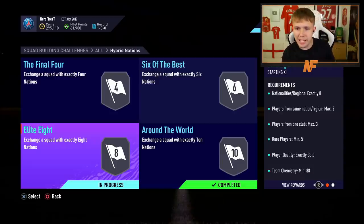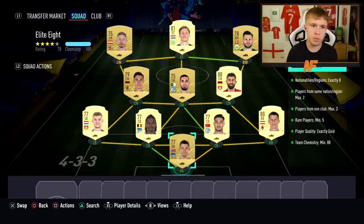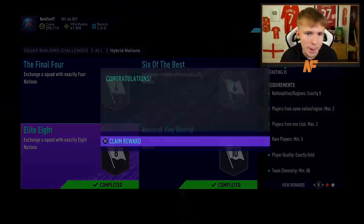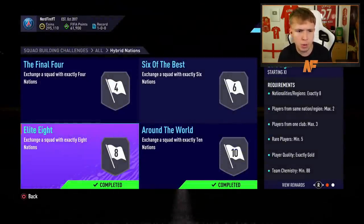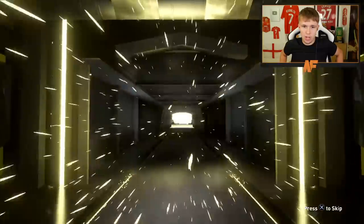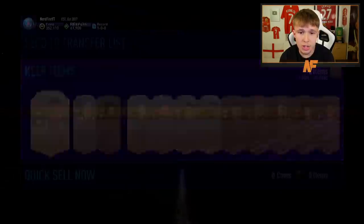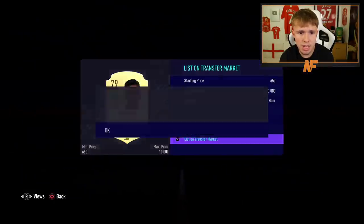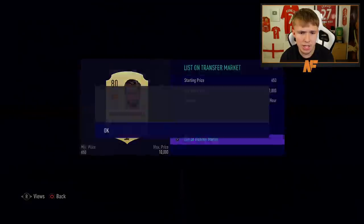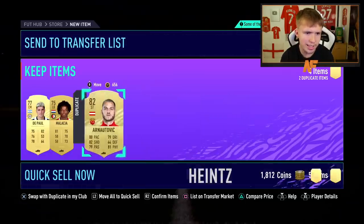Here we go — the Elite Eight from the Hybrid Nations. We submit the squad and get a Prime Gold Players Pack back — my first one on FIFA 21. It's not a walkout, not a boards. We get Arnautovic. Rodrigo might go for a little bit — we'll list him up now, even though he might increase when the game comes out. Nacho Fernandez can be listed up too. We'll discard the rest of the duplicates.